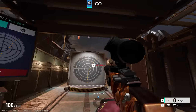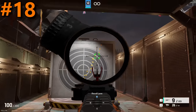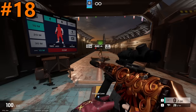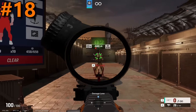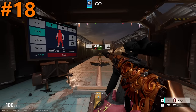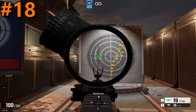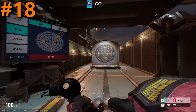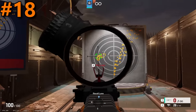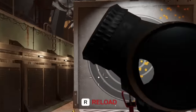Moving past the ARX, we have the Type 89 in the 18th spot. On paper, the Type 89 is amazing. It has a roughly average damage of 40 and a high fire rate of 850, making its DPS a high 567. But with these great stats on paper, in practice the Type 89 just sucks. This is due to it having surprisingly high horizontal recoil — without the compensator, good luck controlling this thing. Just look at this horrendous recoil spread.